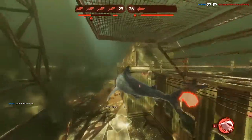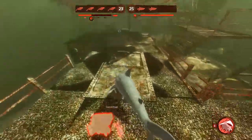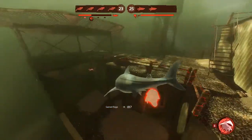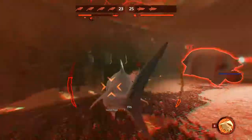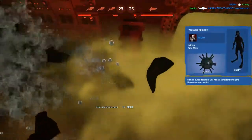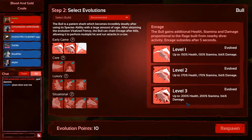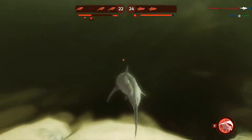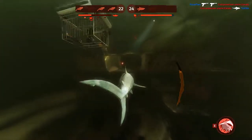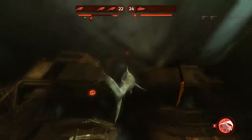Oh, they're putting down mines. Just gonna spook him a little bit - I still got him, oh no. I hit both mines - I thought I'd survive with my extra health, but the bloody mines still got me. They had two down. That's so sad. It's fine though, at least I got rid of them and I got a kill, so it's always worth it.